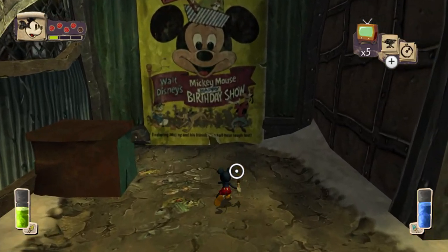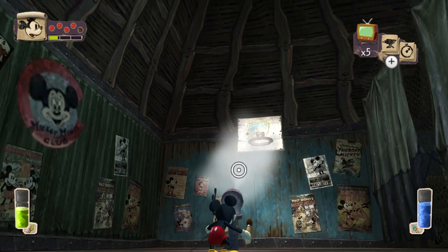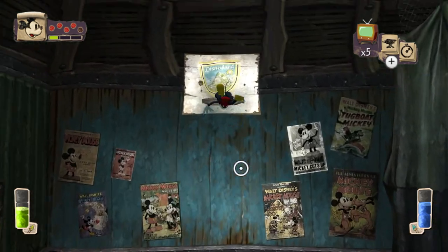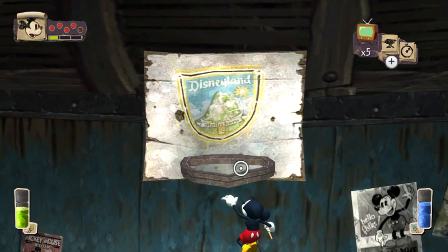But we're gonna do neither of those, because you can actually walk straight through this poster as if it weren't there at all. You'll find yourself in a basketball court that has a gold pin and a piece of concept art to unlock. You can even turn Mickey into a basketball by jumping on this pipe and shooting him straight into the hoop for a slam dunk.